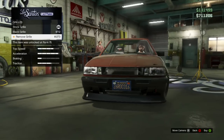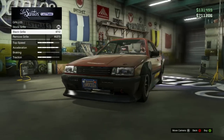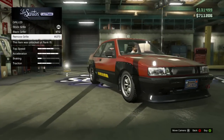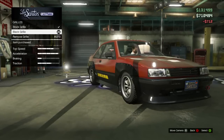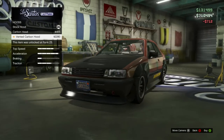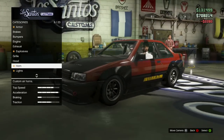For the grill — blacked out or completely remove it. I'm actually thinking we're gonna keep the black grill. For the hood, it's either the carbon hood or the vented carbon hood — I like the vented carbon hood personally.